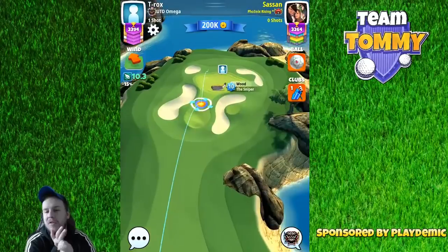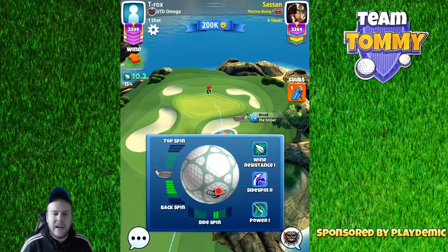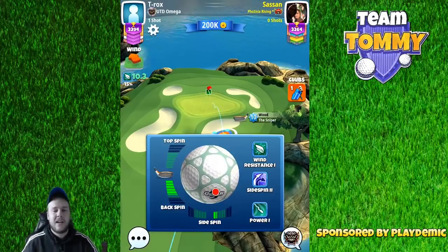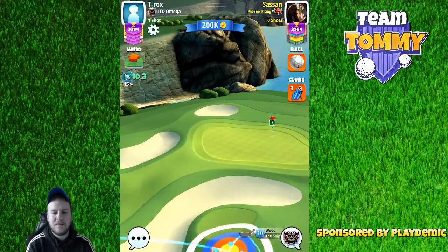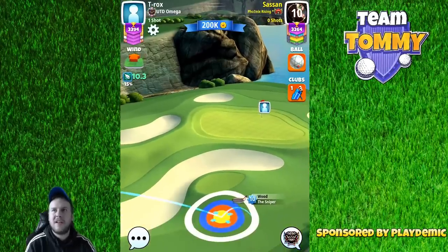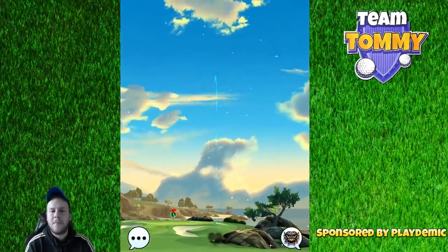We got very close, and in the end we need to use just a smidge of sidespin to the left and then we're definitely going to see this one be very close to the pin. I would say this is the best wind we could get and I think the Sniper fulfills its purpose here with that excellent ball guideline and accuracy. Overall in Expert, playing the power par 3 well is going to be the key. We'll see a lot of eagles on the par 4s, so getting one or two hole-in-ones will definitely separate you from the others.